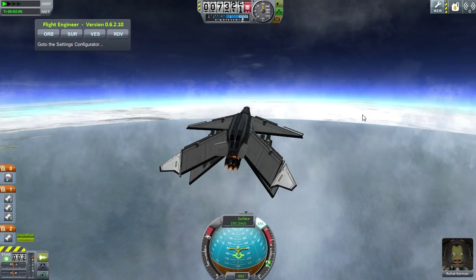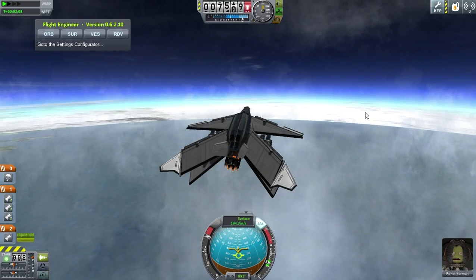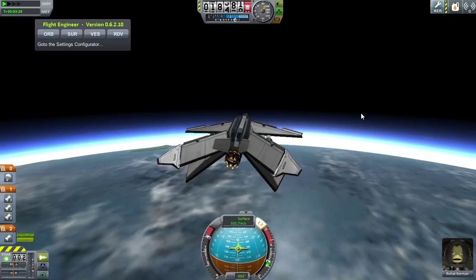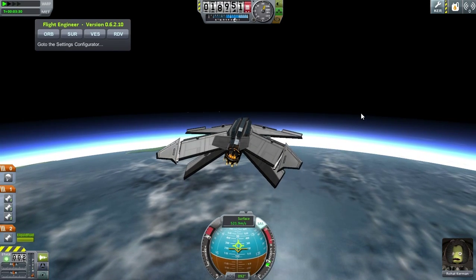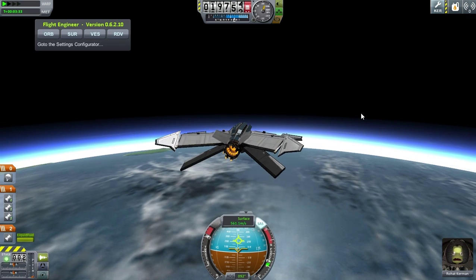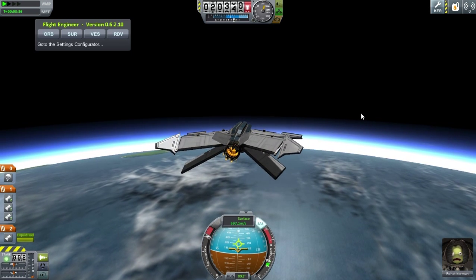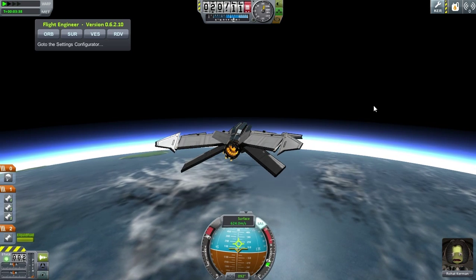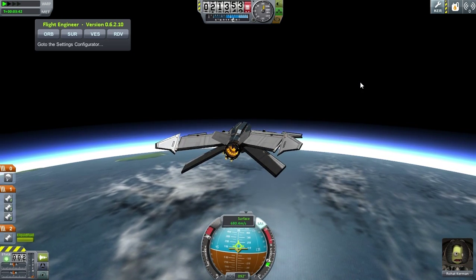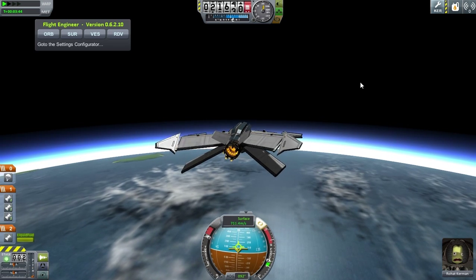Here we go, we're flying up to the sky. The way these SSTOs work — the ones where you mix a jet engine and ion engine — is you have to basically use a normal jet engine, go up to 20 kilometers, then level out and try to boost your velocity as high as you can.